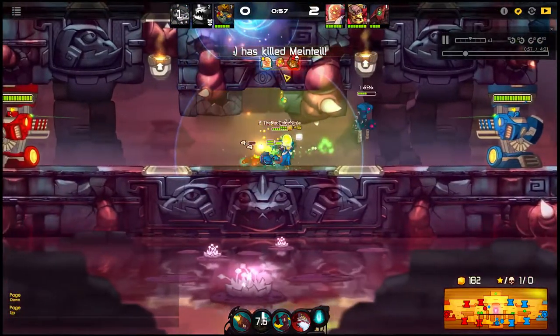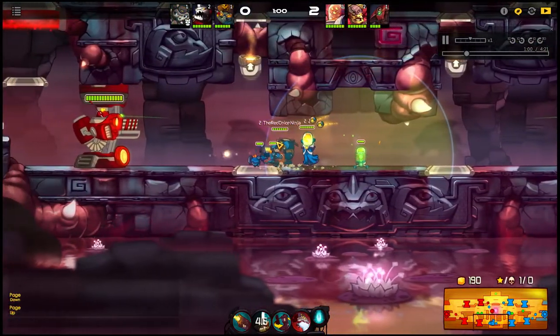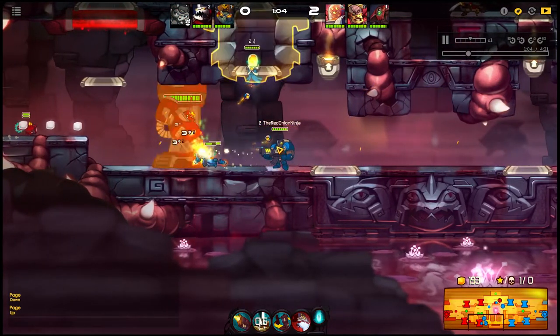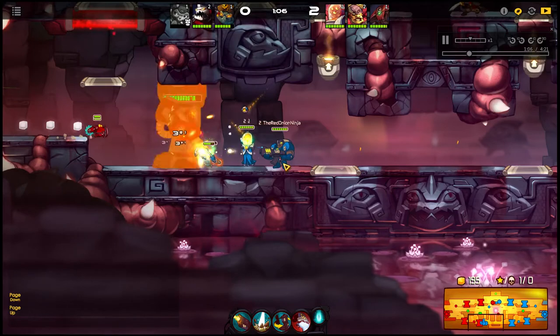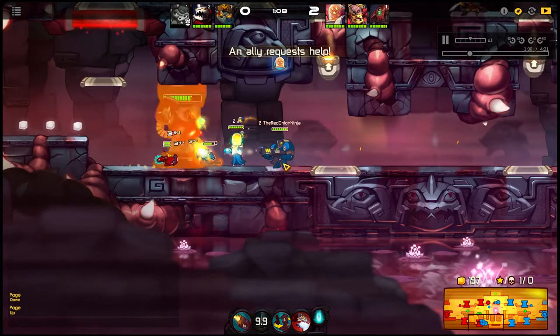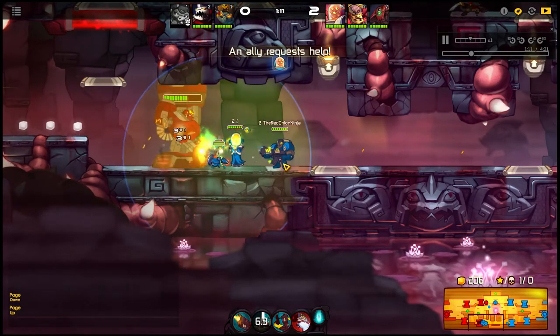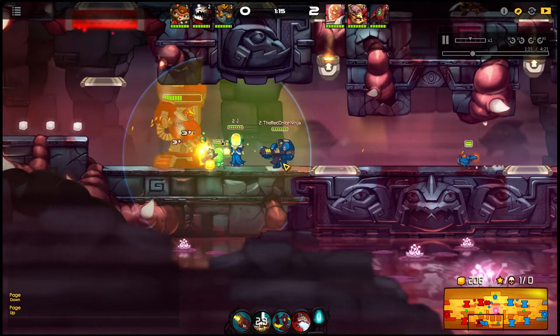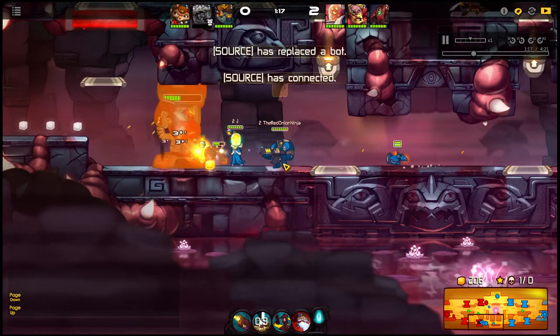Voltar actually got the kill on Penny, which is pretty good. It doesn't really matter who got him as long as we got him in the end. Voltar early game, just buying both his abilities actually helped us push really well on this first turret. We pushed a lot more than I thought we'd be able to because we killed two already.